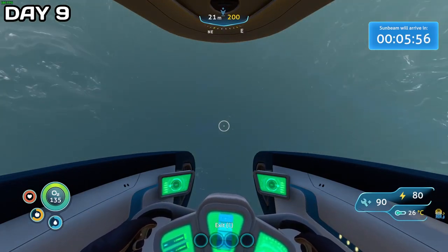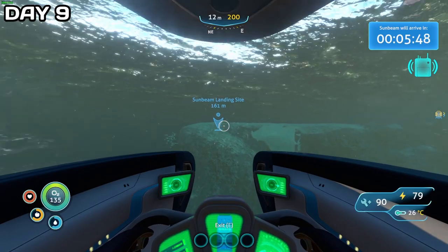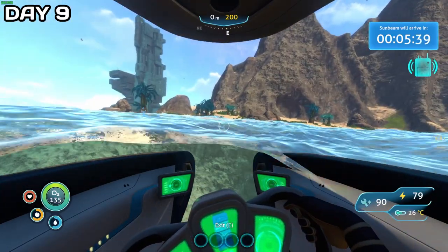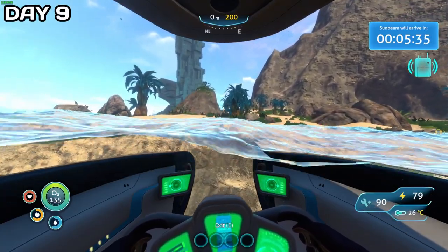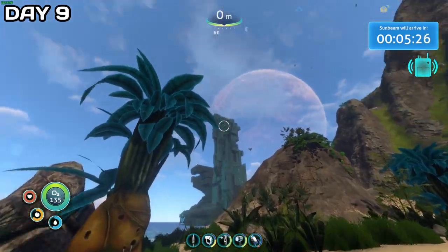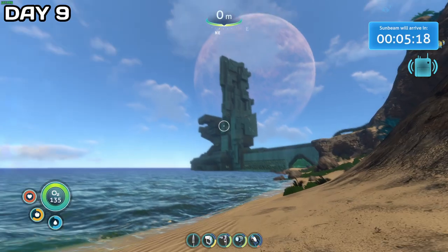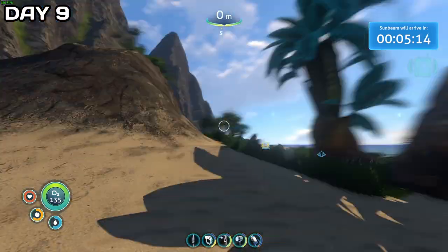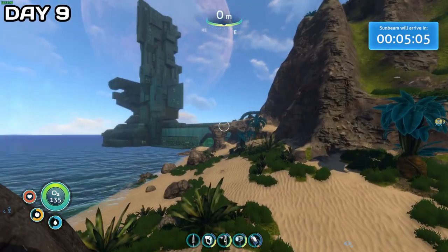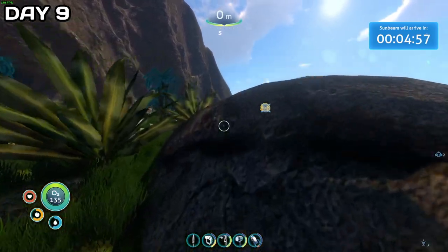There's not much else to see around here — that's like the third shark or something I've seen. Oh, except I get another radio transmission now. And then... oh, land! Detecting a massive energy signature in the region — cannot identify. Yeah, no kidding, because that looks alien. Five minutes till Sunbeam arrival. I guess I'm here, might as well check it out. I have a knife to defend myself, though a cave actually seems very good right about now.